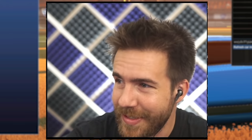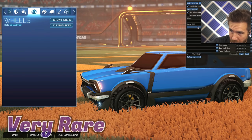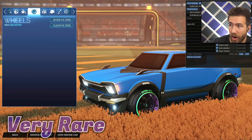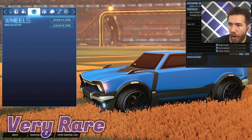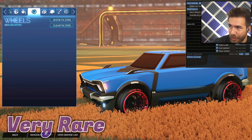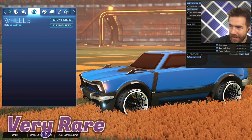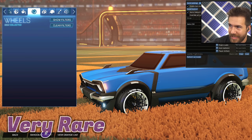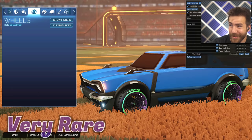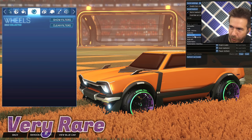Then we have the Astro CSX wheels — wow, those are try-hard and dope. I like them natural, the natural look is great. They don't hold titanium white too well, but purple with green you can make a really cool car setup. Those are really nice, I really like those a lot.